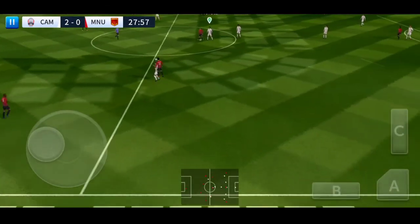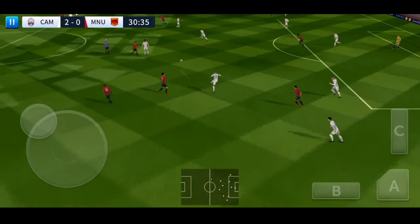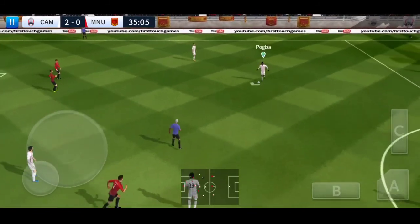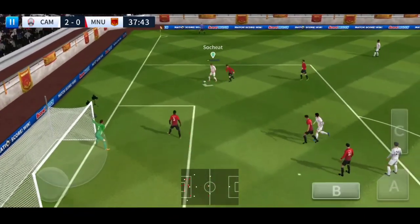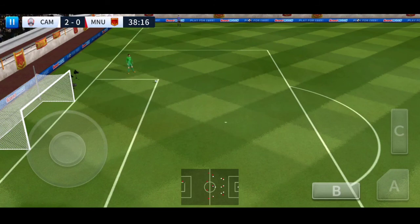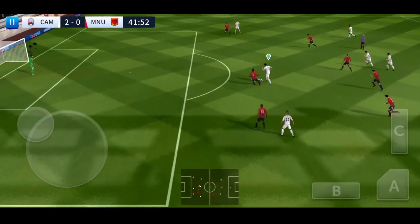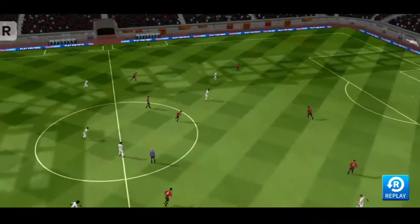Keeper sets it long. Great determination — he loves to run with the ball and this really takes the pressure off the defence. He's given possession away in a dangerous place. Rata holds an opening, shoots. The goalkeeper clears forward. Is this a goal? This one will be... smashed into the top corner. Let's see that again.